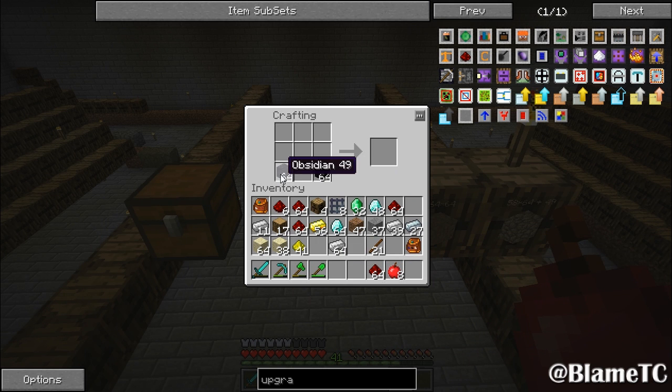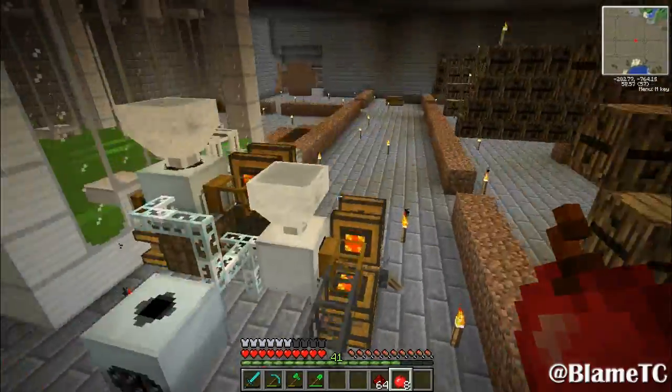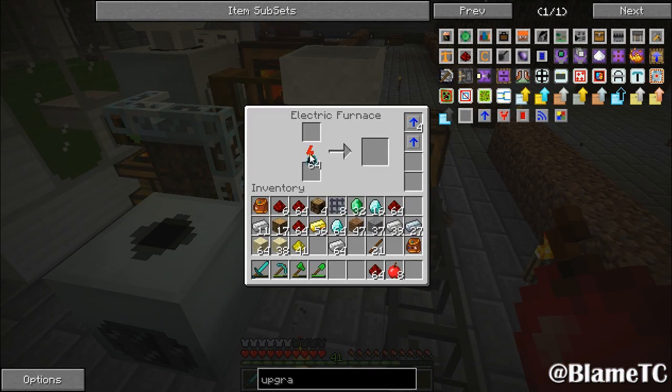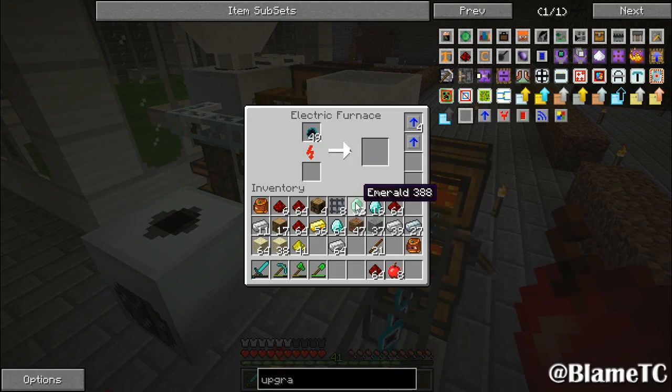So you need to make a bunch of this stuff right here, which is raw hardener. We're going to make all of that - a full stack. And then you put that into your furnace and it will make refined hardener. While I was off camera I just went and made a bunch of overclockers, because I got tired of waiting forever for this stuff to get done. So it draws quite a bit of power, but it goes pretty fast. Should have built these things a while ago.